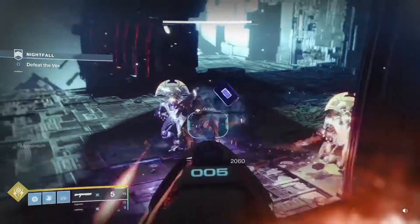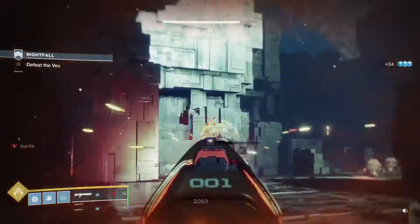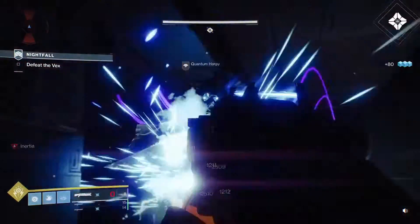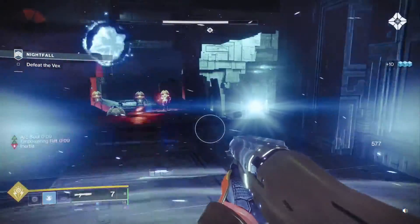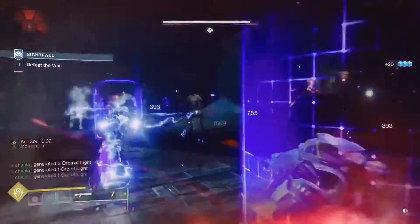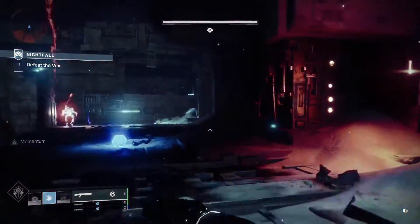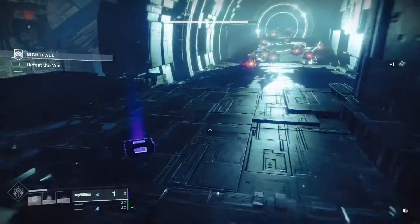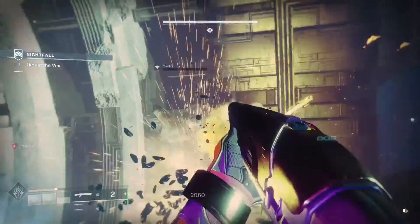Now I just need to kill enough Goblins to trigger the next phase — you don't need to kill all of them, just a certain percentage. With this special shotgun, if you get the range roll, it does a lot. When the next wave comes in, I take out the two Harpies behind me, then pop a rift for the arc bolt and throw a pulse nade so the enemies cluster up. I can then use my super. I'm more concerned with clearing Goblins since I have plenty of shotgun ammo to handle the Minotaurs.